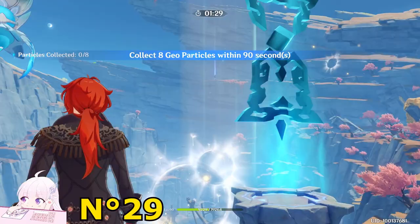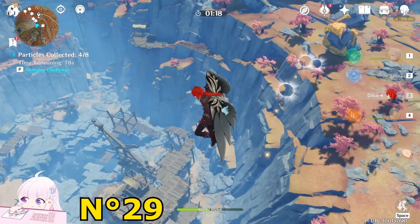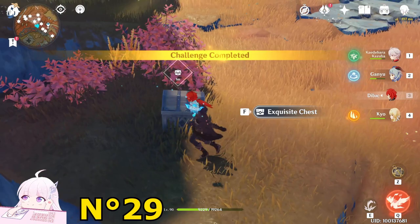Drop down to hit this one, take those two, and fly. There is one in the middle so be careful. Drop down to hit the next one, keep flying — this one, fly, last one. Hit it and an Exquisite Chest spawns.